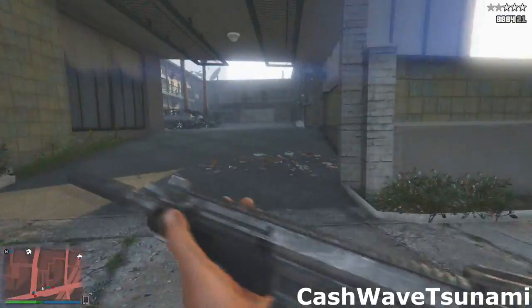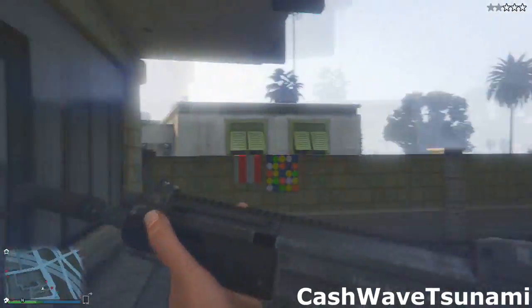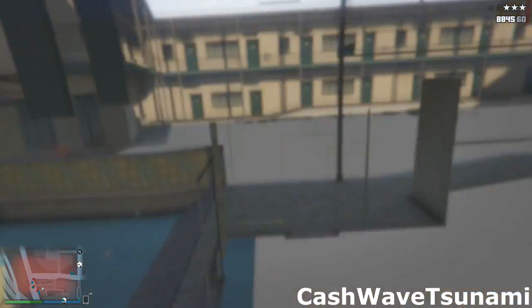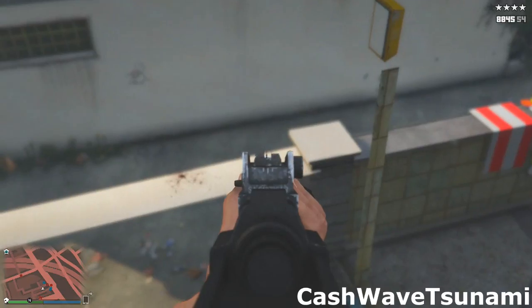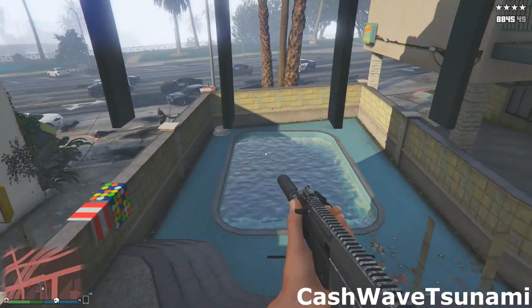Just run through the entrance of the motel, turn right towards the pool area, climb onto this little ledge, walk to the left, and then just climb right up into the wall. Now from here you are completely invincible. Nobody can kill you unless they climb onto this little ledge right here and climb up, and that's going to be pretty hard.